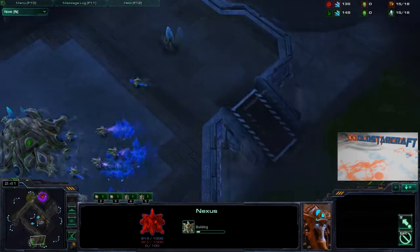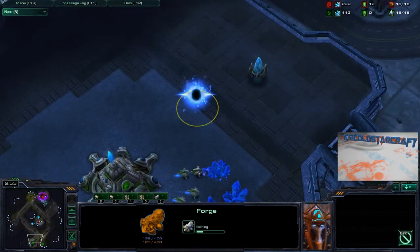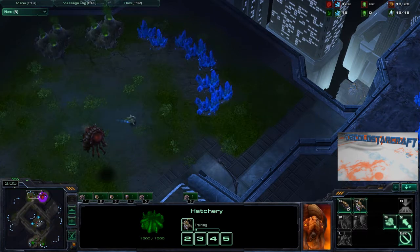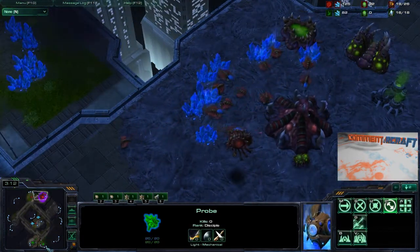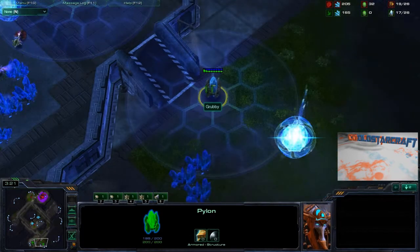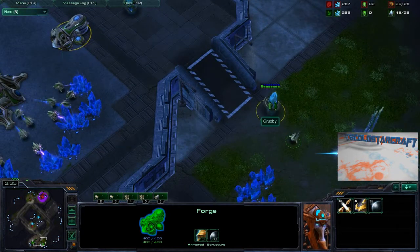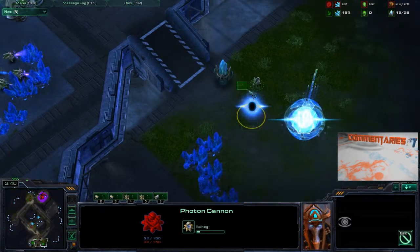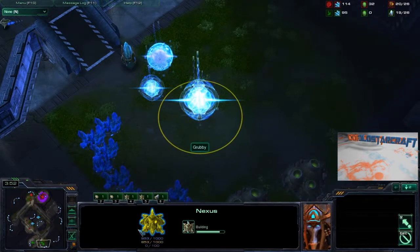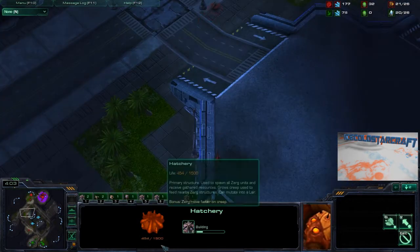Wait a second - Grubby just went for a nexus before anything and is following it up with a forge. The Zerg player does not have an early hatchery and the Protoss is blocking it. This is extremely bold from the Protoss player. The standard pylon is coming down at the bottom of the ramp, signifying the expansion, and he's probably going to build a wall with a gateway. He is putting up a full photon cannon followed by a gateway - no upgrades for the forge of course, way too early.